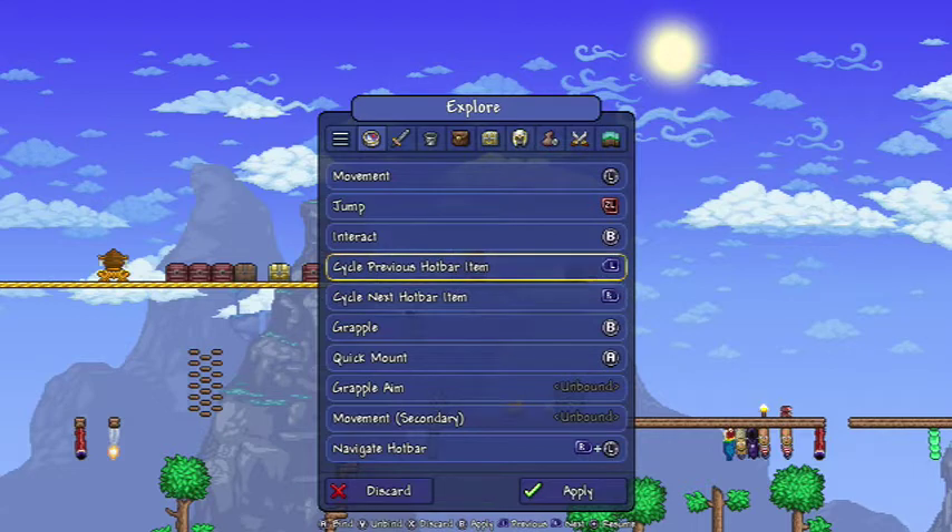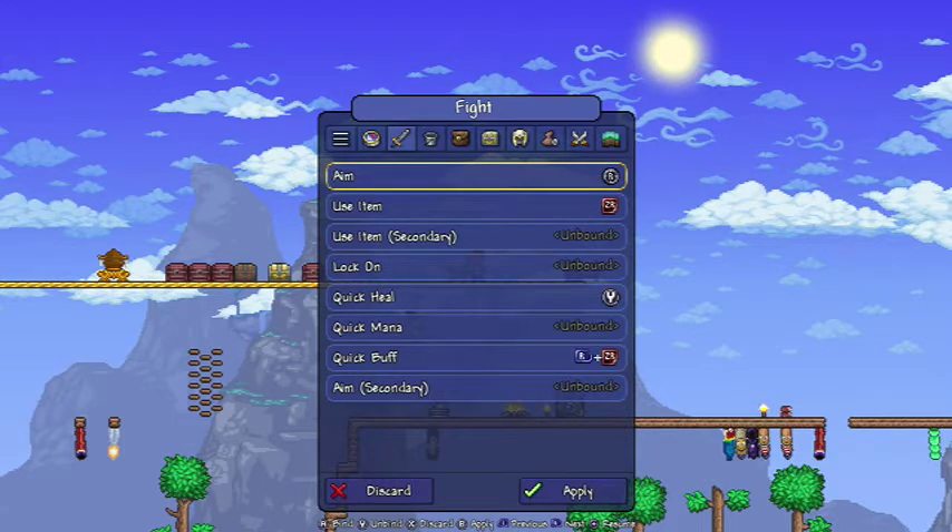L and R cycle the hotbar. B is grapple, A is quick mount — that's not the original but it works pretty well. I decided to change all the D-pad things since those are for other stuff. Aim is R stick obviously. Use item is ZR, which is also real. Quick heal is Y — that's something I got used to from the old update. Quick buff is R plus ZR; it was originally a D-pad thing but I changed it.